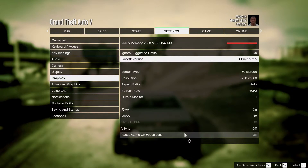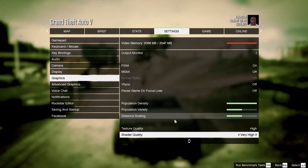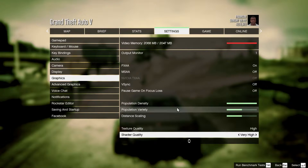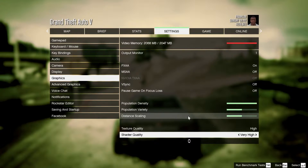Pause game on focus loss: off. Population density can be set to full if you have a strong processor like an i7-6700K. Population variety puts load on your VRAM, so you can keep it at half, or lower it if you have less than 2GB of VRAM. Distance scaling impacts FPS, so I found it best to keep it at half for my GTX 960.